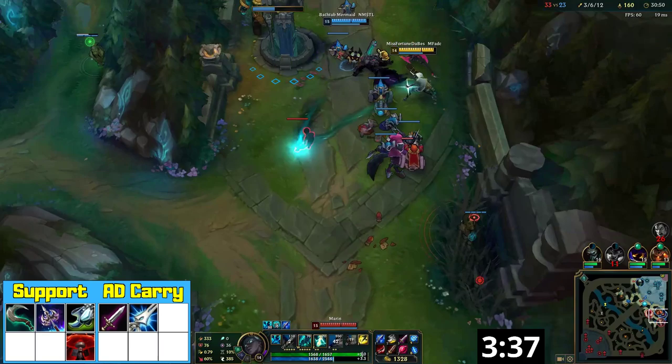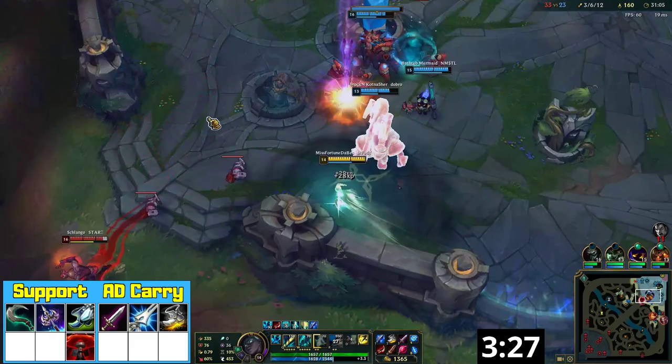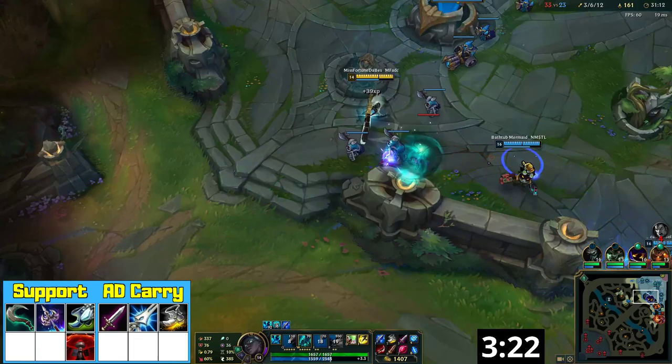Before transformation, you should try to play rather safe and focus on applying Glacial Augment slows and landing your W Snare for teamfight utility. Your AD carry boots are Berserker's Greaves. Senna doesn't convert attack speed very well, but with this 35% bonus you will have an easier time collecting soul stacks without getting punished.